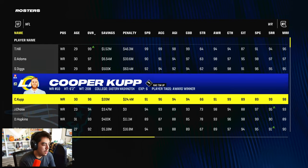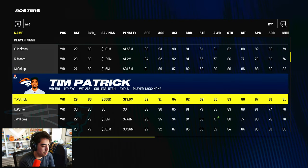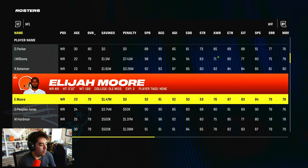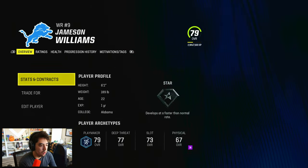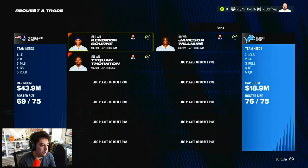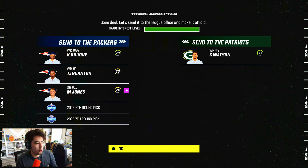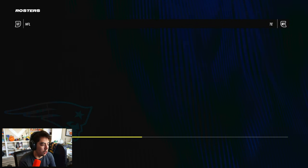Now let's find a slot or third receiver. We'd love Jameson Williams but he's star dev and probably too expensive. Testing it, he's too young and expensive. Instead, we trade Mac Jones, Bourne, Thornton, a sixth and seventh for Christian Watson. So our receiver trio is Ja'Marr Chase and Watson on the outside, Judy in the slot — pretty good.